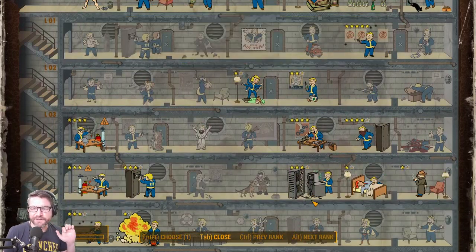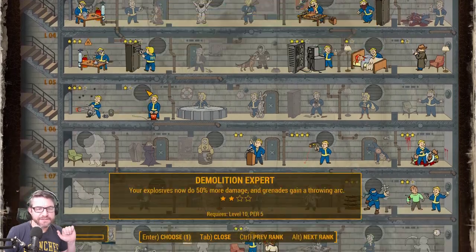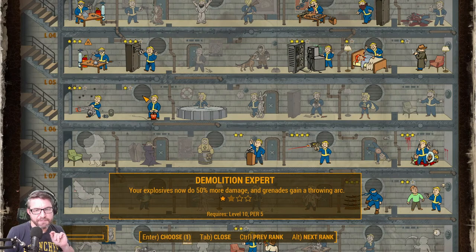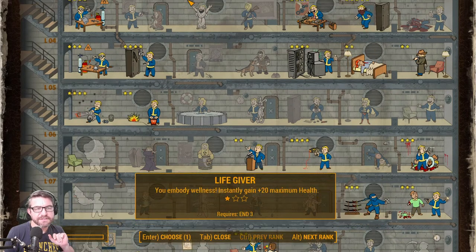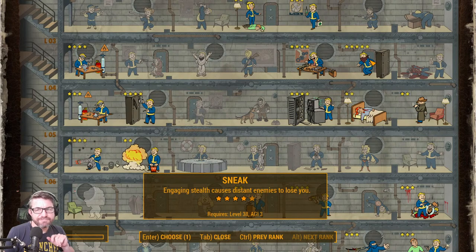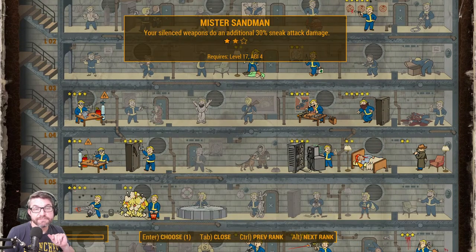What even can we do here? We got our crits pretty full. We could crank up the heavy weapon stuff again — maybe explosives, sneak, Bloody Mess of course, Mr. Sandman.